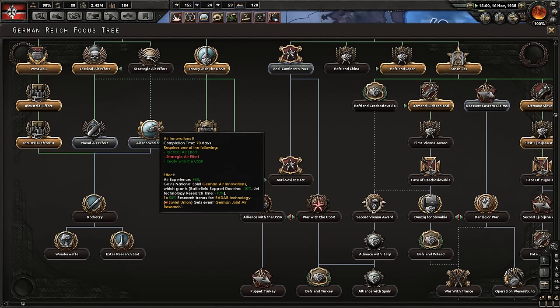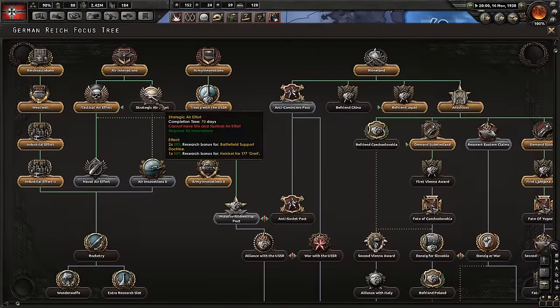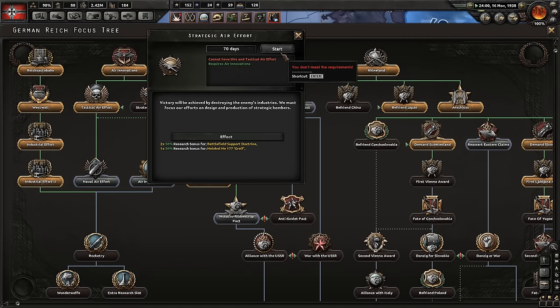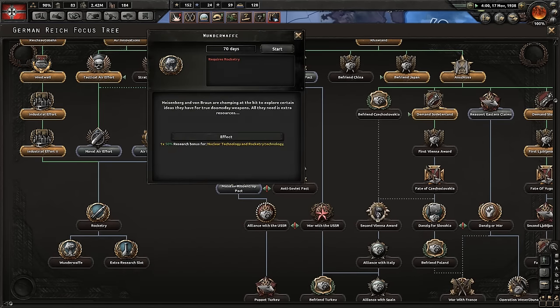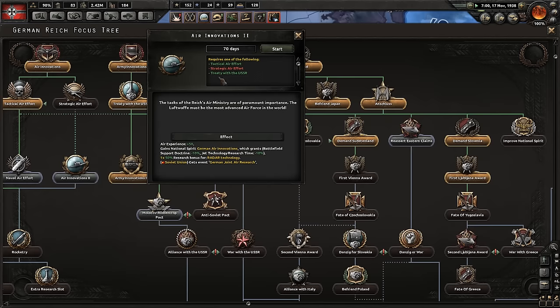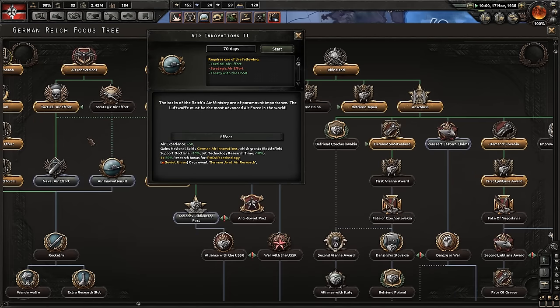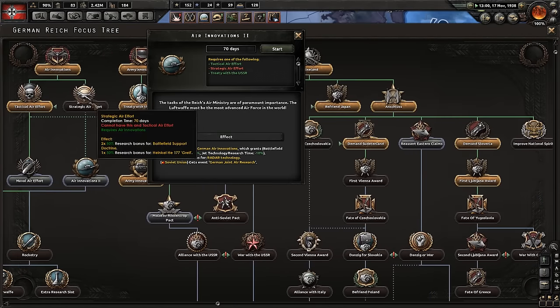There's strategic air innovations, jet technology research time, radar technology, joint air research. So if you want to go down here you've got to do both. Air Innovations 2 requires strategic air effort. That completely blocks these out — requires rocketry, requires air innovations 2, requires strategic air effort. You have to get the strategic air effort.